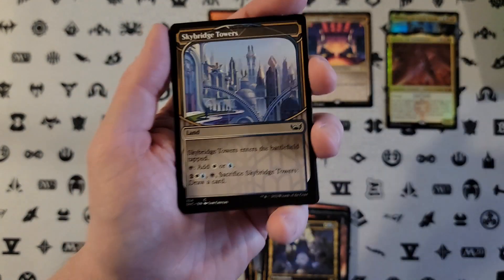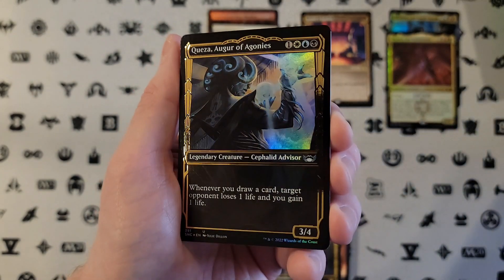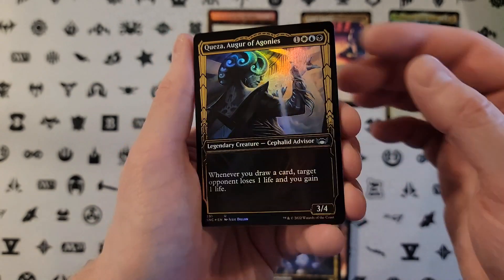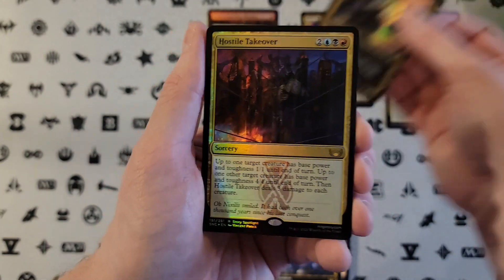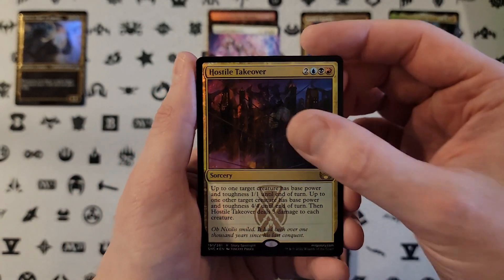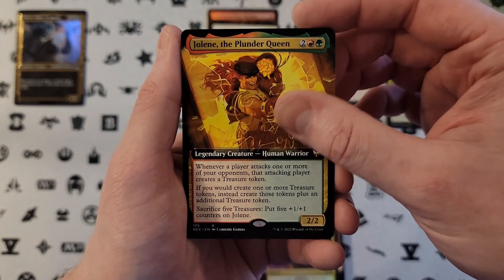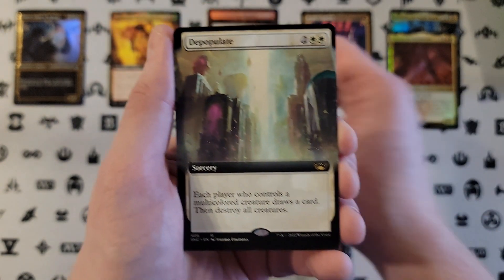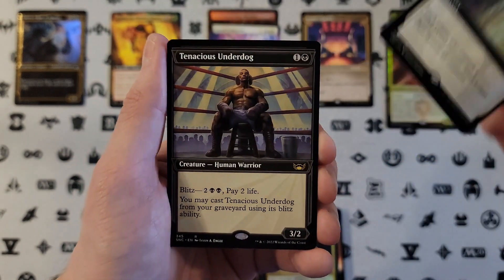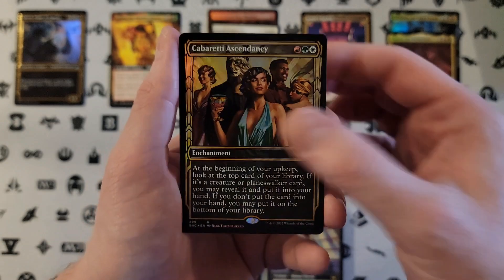We are halfway through the box. We're sitting at one Triumph and only two Mythics. This set didn't hand out Mythics like Ixlon, but only two Mythics so far — and one's a Commander Mythic, which will probably mean one more Commander Mythic before we're done. Hey, Quasa in the Gilded Treatment — that's actually kind of cool. Hostile Takeover. Quasa. Jolene, the Plunder Queen — not a bad hit. Depopulate. Tenacious Underdog in the Showcase. And Cabaretti Ascendancy.